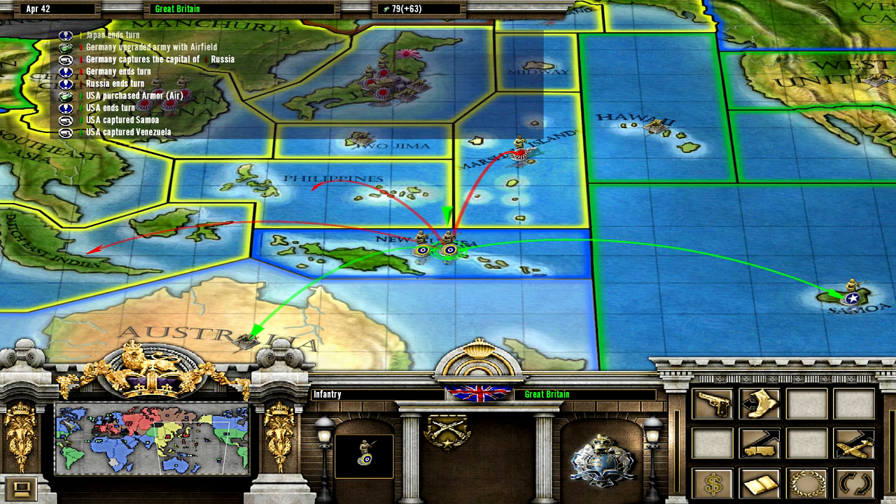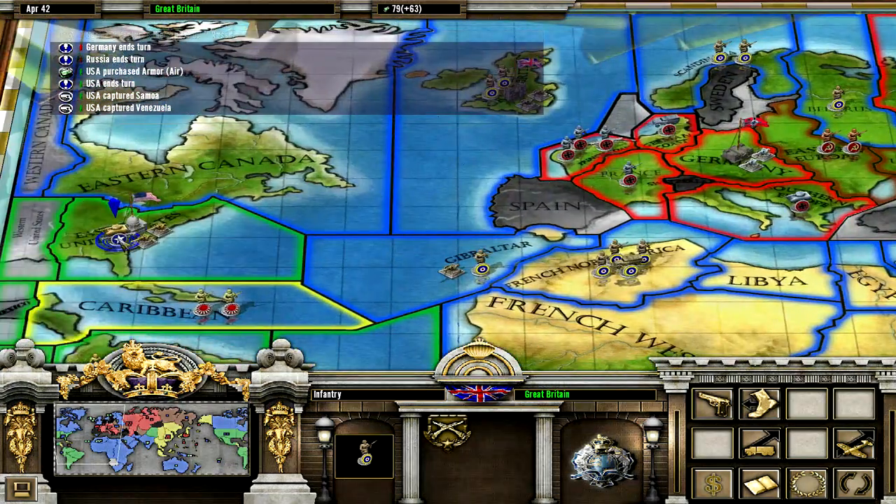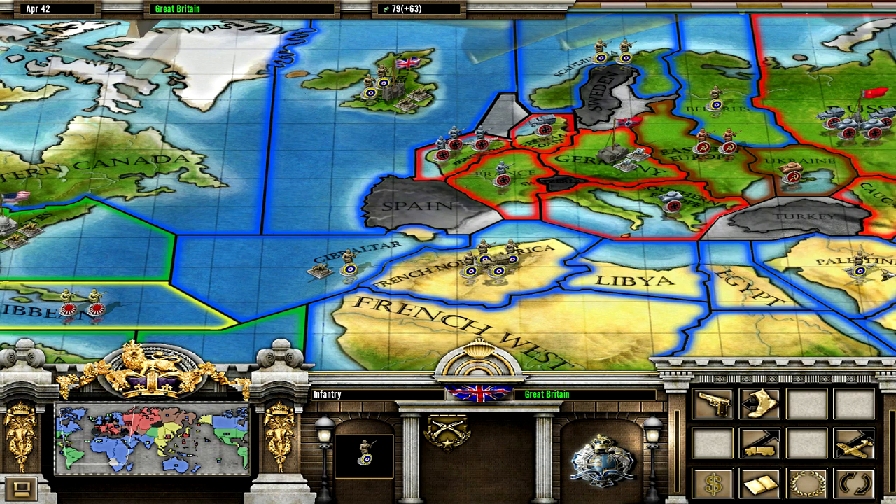The Japanese are in the Caribbean — that's crazy. The Americans were saving up to build a tank with an airborne brigade, or an airfield, which is kind of good, but I think they should have built more infantry instead.